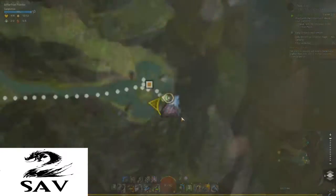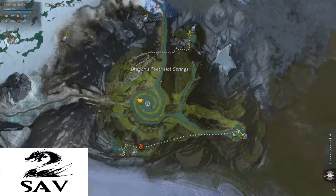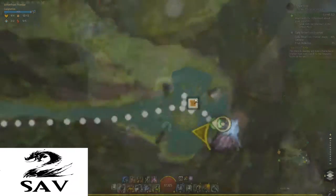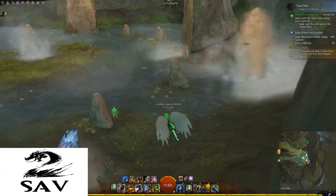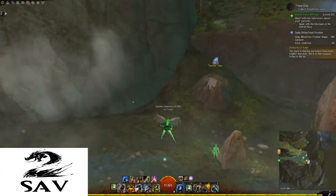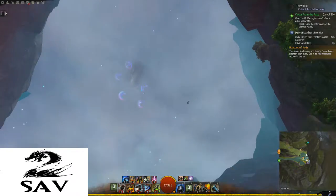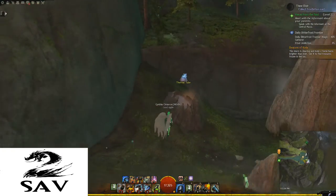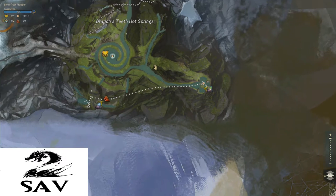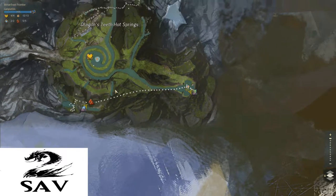Just to give you guys a little reference as to where I am — this is the Blister Cauldron point of interest. If you do the story, it's where you go to actually make the elixir once you have all the items. You come here and cook the elixir in the spring there. And there's a thermal tube right here. This thermal tube will actually shoot me straight up in the air to these little magic points and this updraft. I'm basically just going to take that and glide to a ridge over here, run up a ridge, jump, glide, and you'll see.